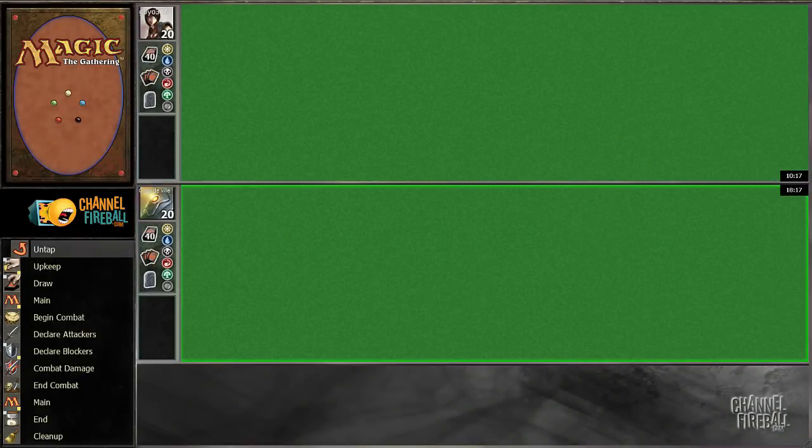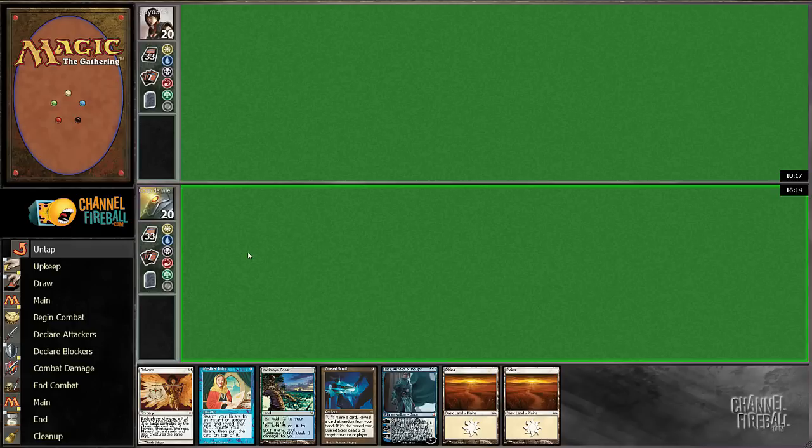Back for game 2 against Monored on the play. We've got Balance, that's about what you hope for. We've got Mystical Tutor, which doesn't actually do anything right now, but it does make us discard a card, which is decent.